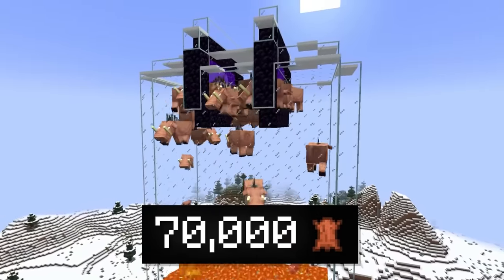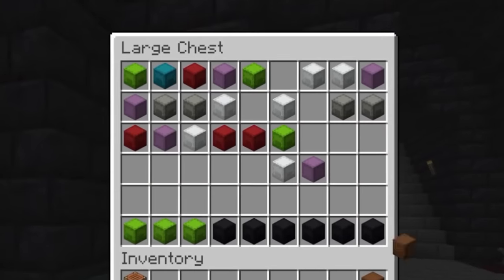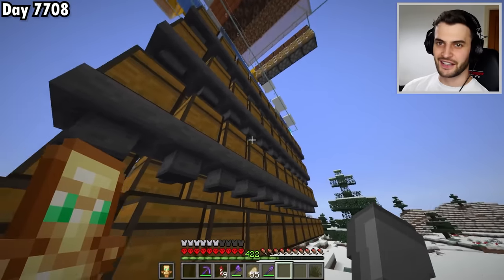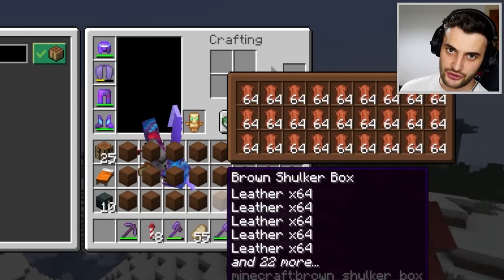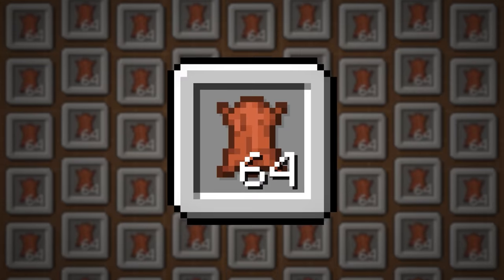I can stand on this little AFK platform and get the 70,000 leather that I need. I grab a load of shulker boxes and start filling them up with all of this leather. 38,000... and this is 73,000, which means operation get all the leather is complete.